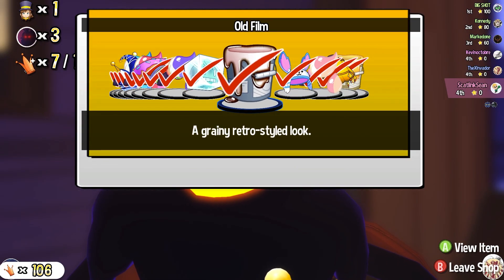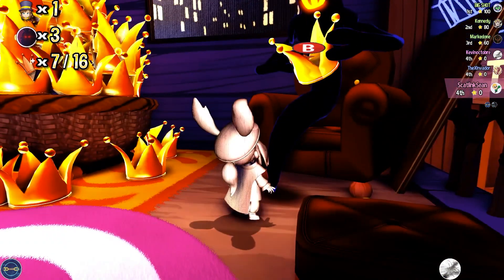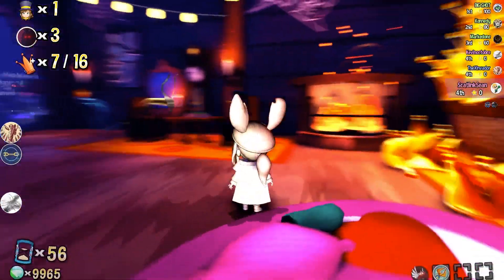Next up we have the old film paint bucket — a grainy retro styled look — along with this bunny sprint hat which looks like another ice hat honestly. Hopping to the fray with this bunny beret. Would you consider that a beret? Looks like more of a beanie, but yeah, this is the old style effect. It looks like we're in an old cartoon with decent cel shading actually.